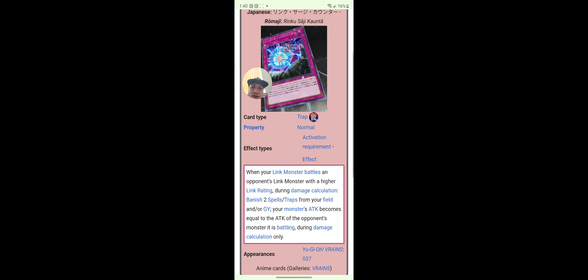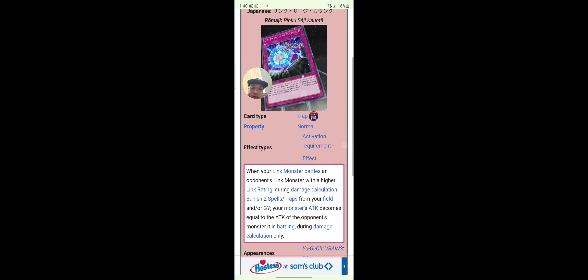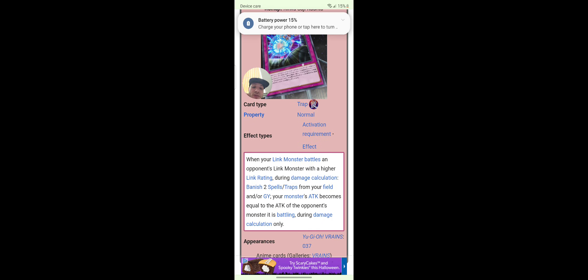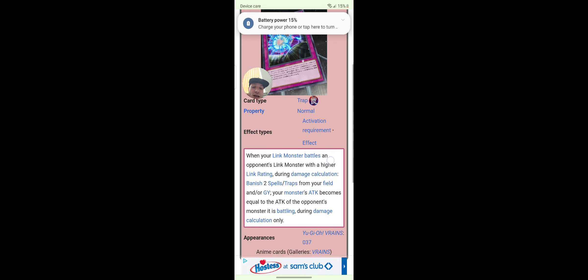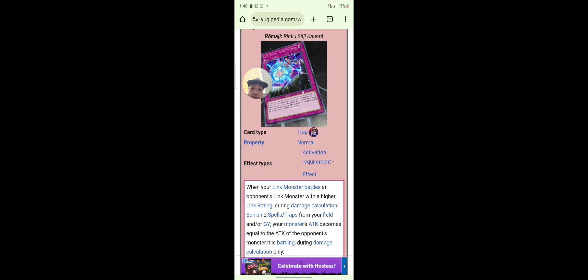Link Surge Counter — I don't think this is in there. When your link monster battles an opponent's link monster with a higher link rating, during the damage calculation banish two spells or traps from the field or graveyard; your monster's attack becomes equal to the attack of your opponent's monster it's battling during that damage calculation only. That's pretty good.